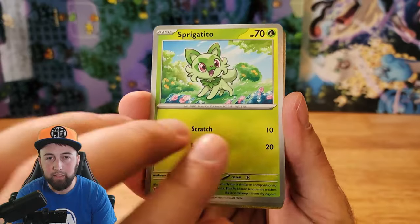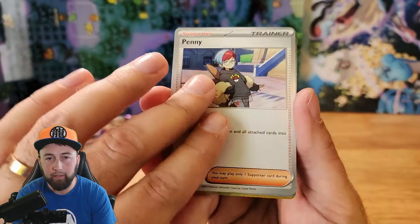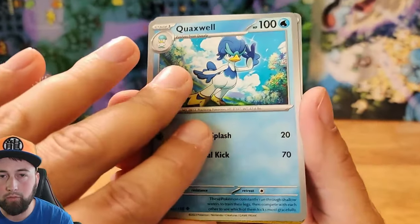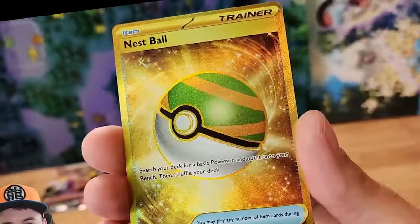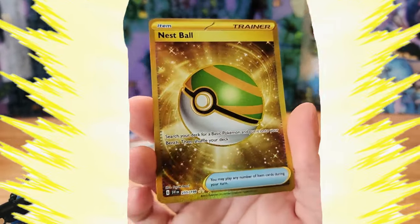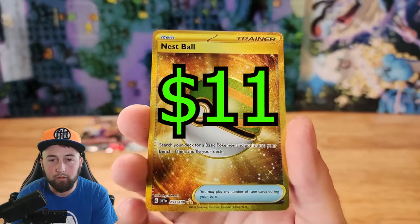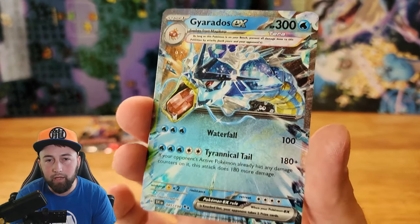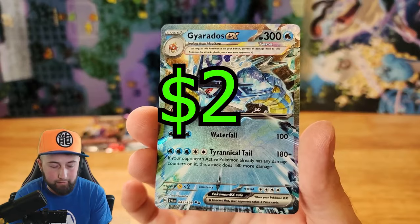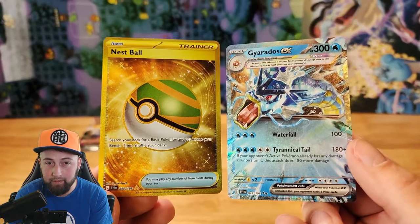One card from the back and we got Water Energy, Sprigatito, Poundor, Drifloon, Citadel, Penny, Medicham, Quaxwell, Arvin, Reverse Holographic — look at that, we got a Golden Nest Ball! Look at that shiny, shimmering sheen — that is a beautiful card. And for our last card, we got a Holographic Gyarados EX. That is our best pack so far!